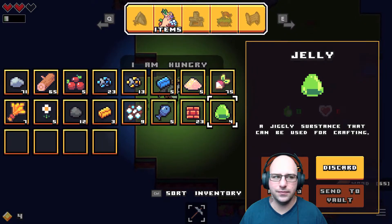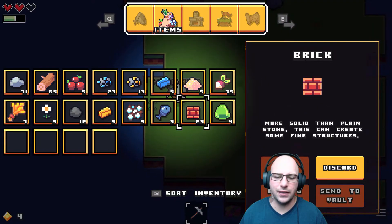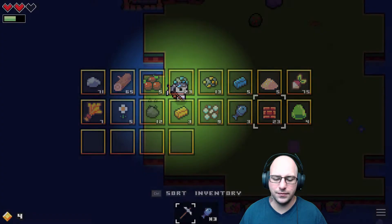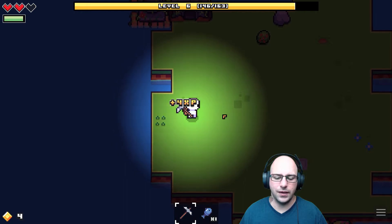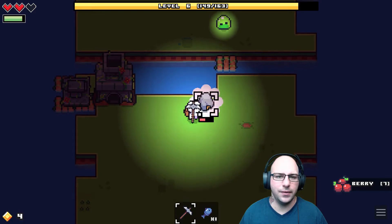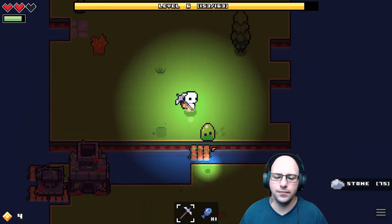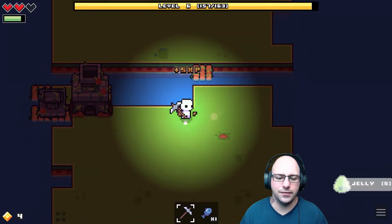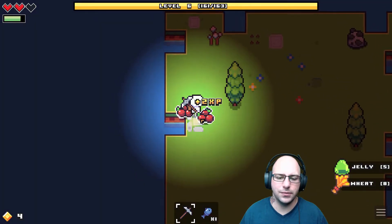We have six now. I know I can hot bar the thing — let's add that to the hot bar. As long as I start catching fish, I'm happy with that. We have another slime here — let's go. They do take a moment to go down, but they're not that bad. This isn't going too bad at all, actually.